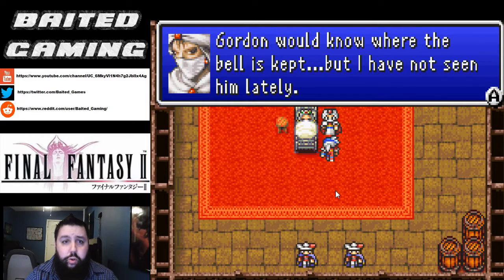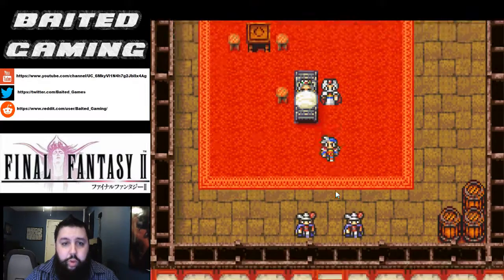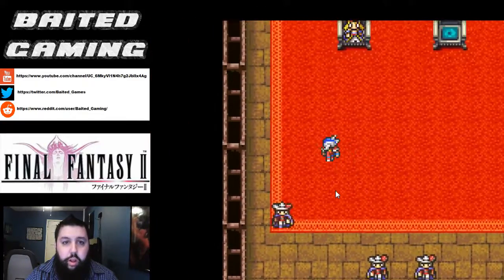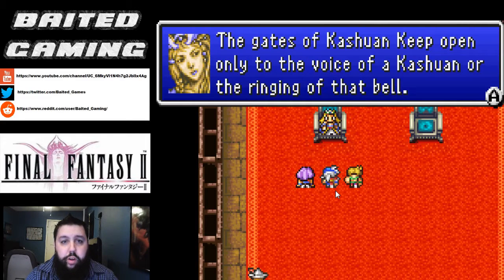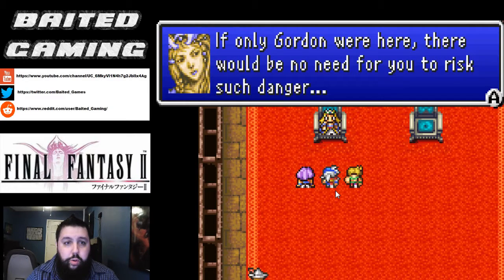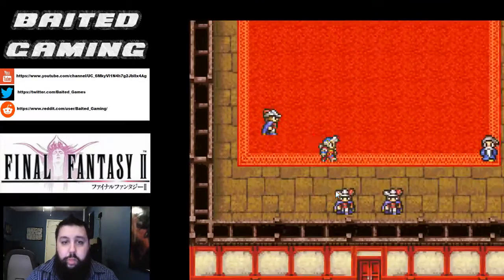Gordon would know and Gordon is Kashuan royalty, but he's been gone. Someone close to Scott or Gordon may know, so we're going to go talk to Hilda because she was close to them, and ask her about the Goddess Bell. She's heard mention of it and it rests within a cavern on the snowplains. If you recall we've already been up towards the snowplains, and who was up there that we could use help from? That would be Joseph, because we completed his task of finding Mithril. He should be able to help us find this Goddess Bell.